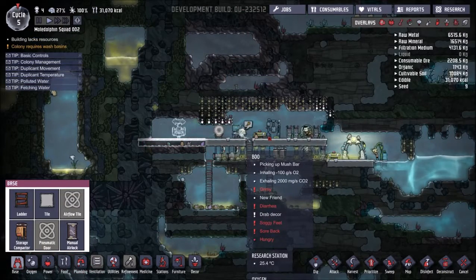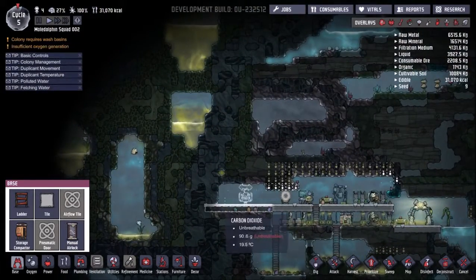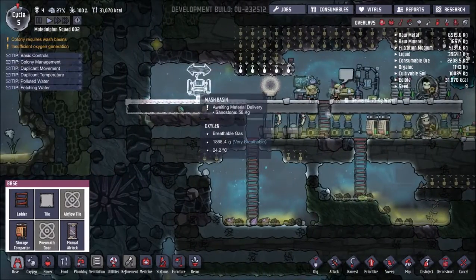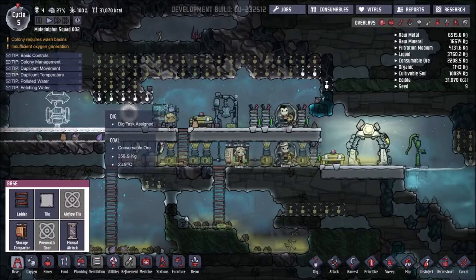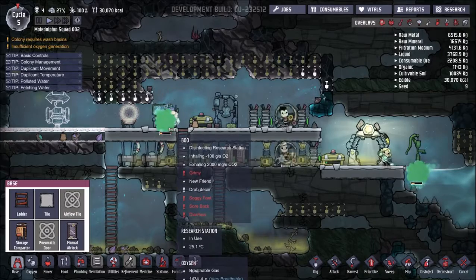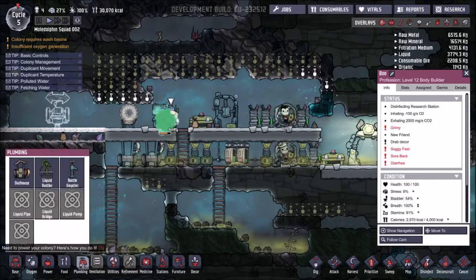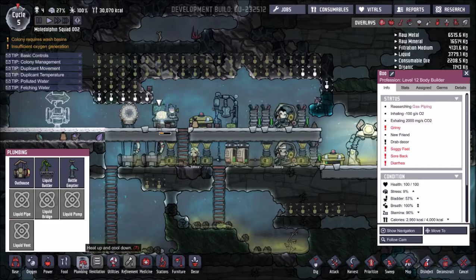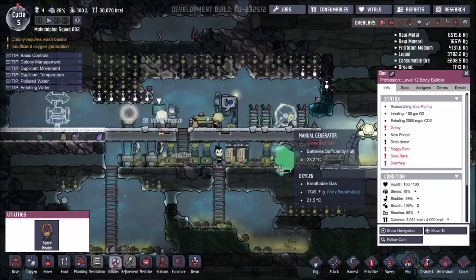Goodness gracious, there is so much to this game. But I am confident in my basic abilities to help everybody. They're not building this quite yet, or that, or deconstructing any of this — is there just too much work to do? Diarrhea. Ooh, that's nasty. Soarback diarrhea. Gross. Definitely want to get them some help, get them a bed.